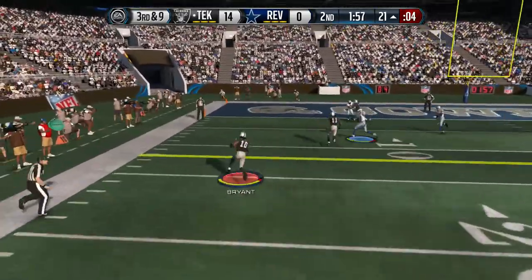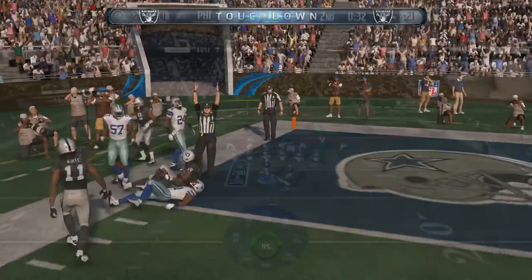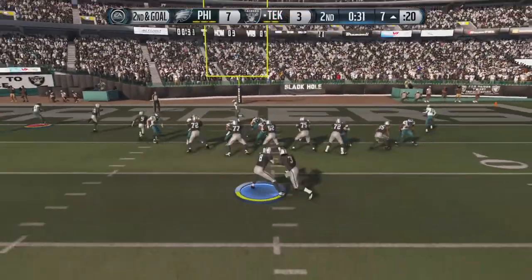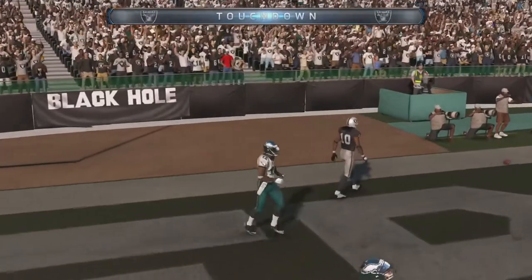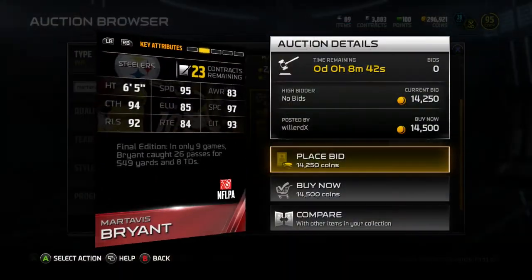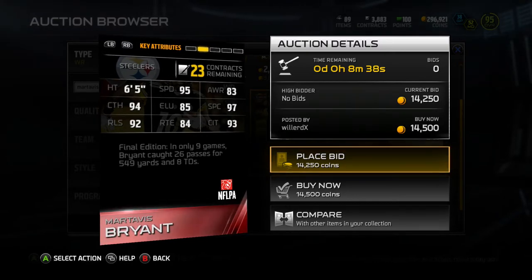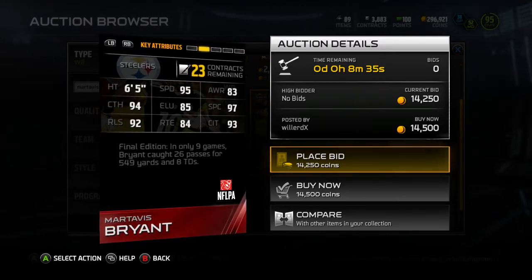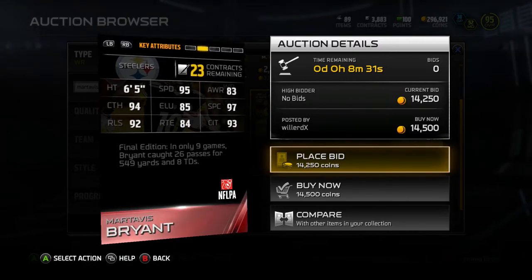Right here you see him just muscling through for the touchdown. And here you're gonna see another example where I usually have him in the slot. I play with him off the play action and his route running and speed are always very good where I can catch him over the middle. His awareness is such that he gets to the zones, finds a soft spot in the defense, and I can usually make it happen with him.